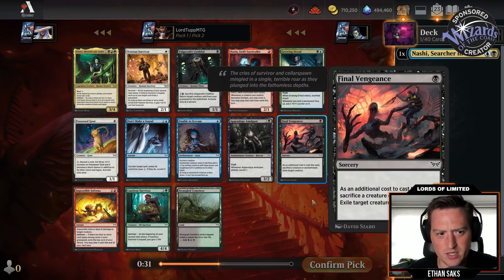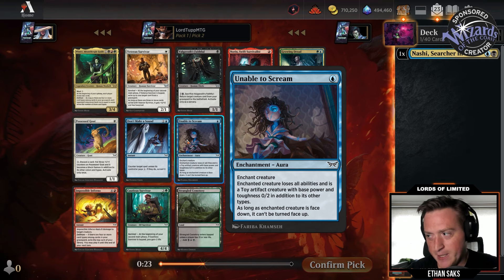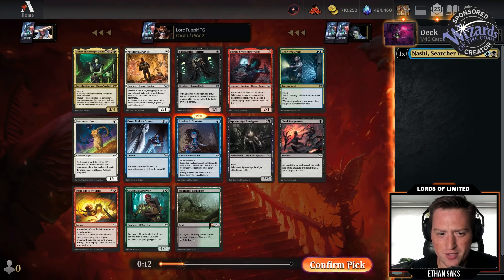I might take Unable to Scream this early. If we're trying to go blue-black enchantments — blue-black is Eerie control — we're going to want Unable to Scream and enchantments like this. So I think I'm going to land on this over Valgavoth's Faithful. There are Strangled Cemeteries here too, one of the unlucky lands.